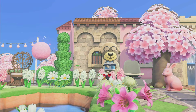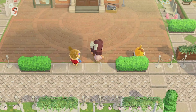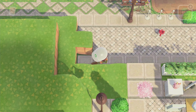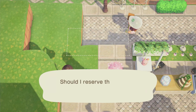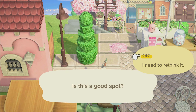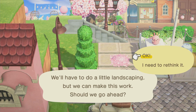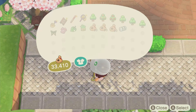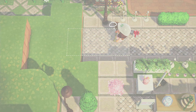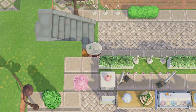Here is Shep looking super cute — I just couldn't help but go snap some photos of him. Here I'm trying to picture where to put my staircase: if I should center it with the path or put it all the way to the side. I do end up centering it with the path because it looks better. I love how the camera zooms in on the little gyroid — so cute.